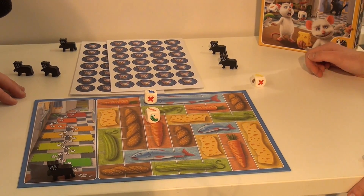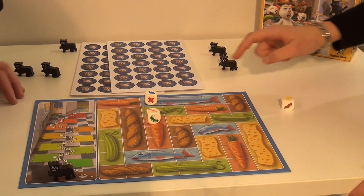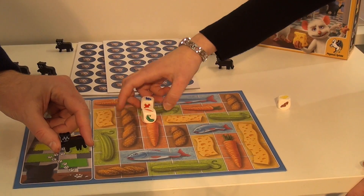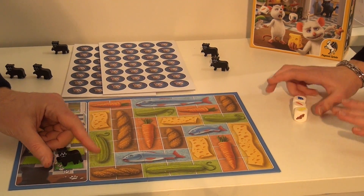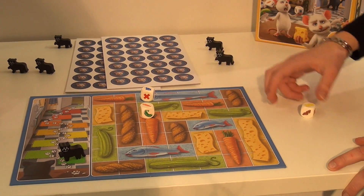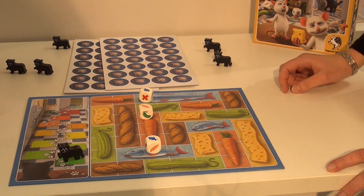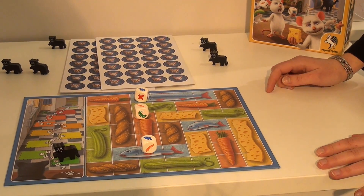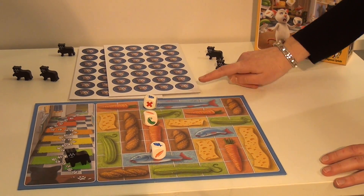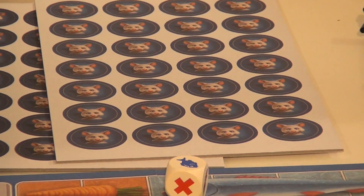I say I want to roll the dice again. And now I have the — I cannot put it into any of these lines, so I failed this round. All the dice will come off the board and the cat moves one. If I would have had another fish, I could have placed it here and we would have won this round. So the dice will come off the board, but there will be these chips you can put on there to see what parts of the food have been eaten already.